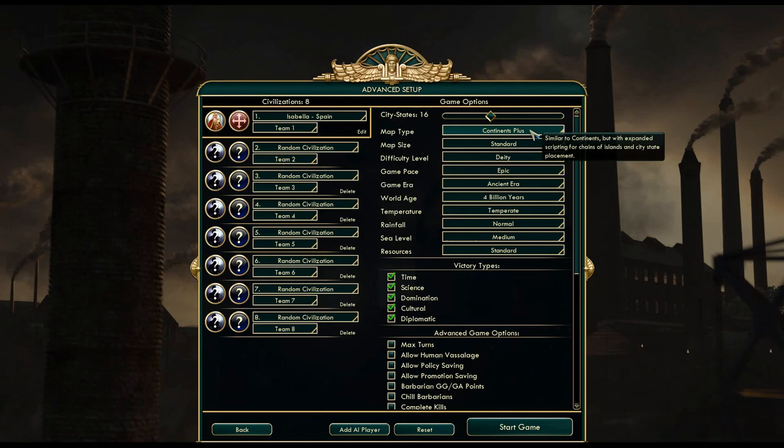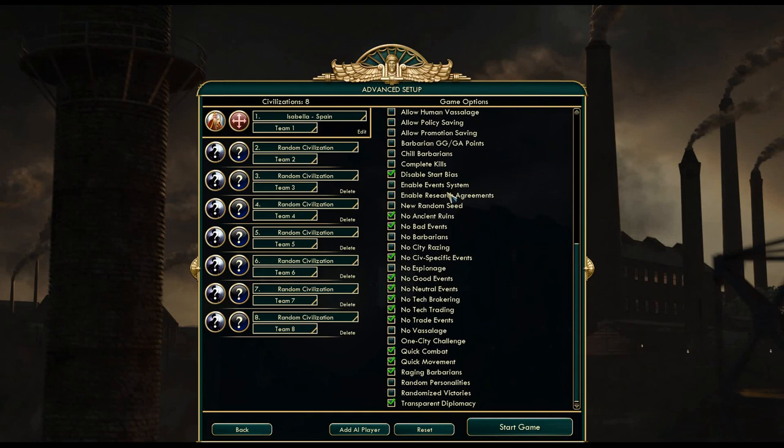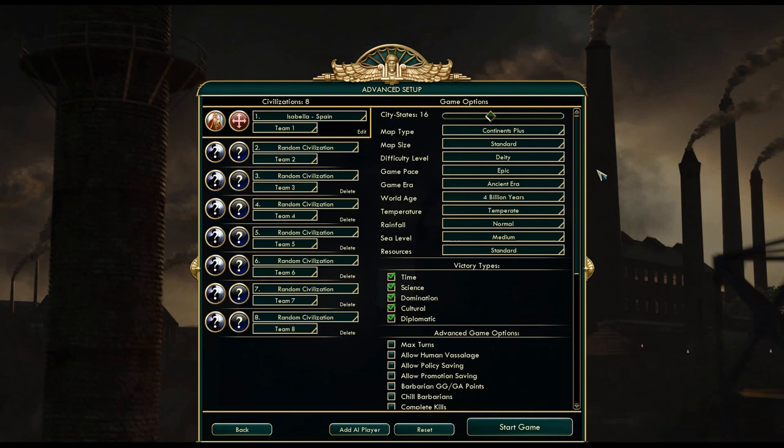I decided to go with Continents Plus so that we have the option for a heavy naval game with Isabella's unique unit, the Armada, that can be faith-purchased. I don't think we'll be able to take full advantage of Conquistadors even on continents, but we should have the option to use all of the other unique stuff. For the advanced options: disabled start bias for more variety with starting locations, no event systems, no ancient ruins, no tech trading, no brokering, quick combat, quick movement, raging barbarians, transparent diplomacy.